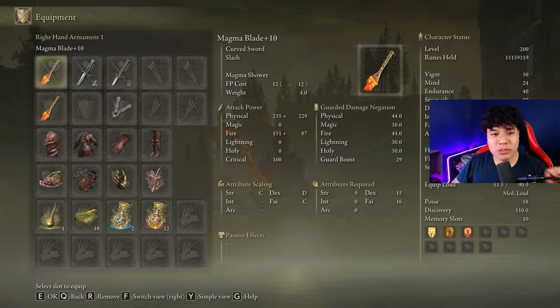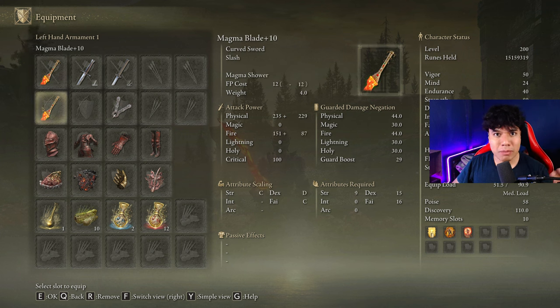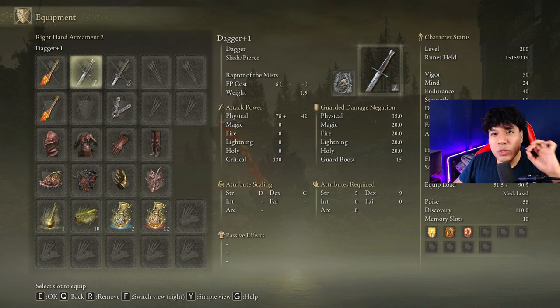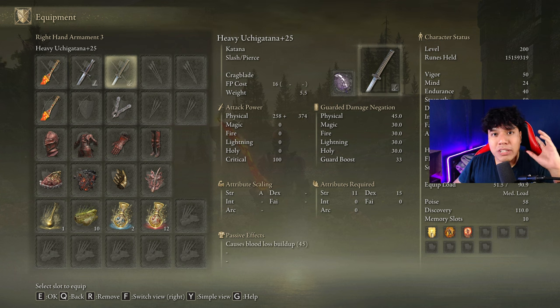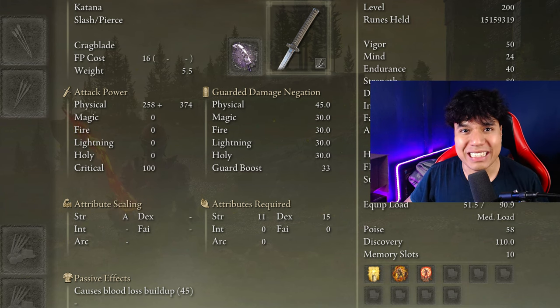We are going to be using the Magma Blade on plus 10, and that is the slot we have available to cast our main buffs. If you want, you can use another Magma Blade to use the power stance moveset, but it is completely optional. Remember that you can use any weapon with the Raptor's Black Feather Ash of War to easily dodge Radahn's Light Explosion attack. And if you need a little bit of help with the stance damage, you can use the Uchigatana on plus 25 with the Cragblade Ash of War. The affinity doesn't matter, but if you want to get the most out of this weapon as well, use it in the Heavy affinity.